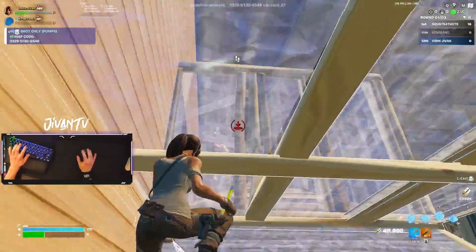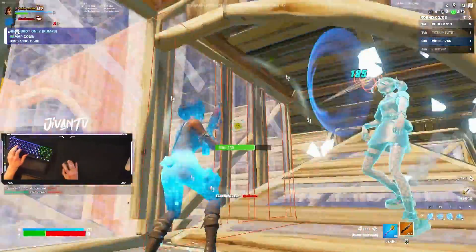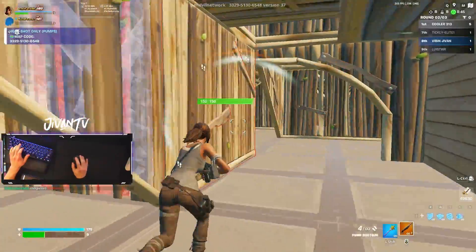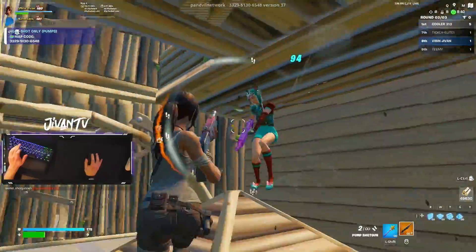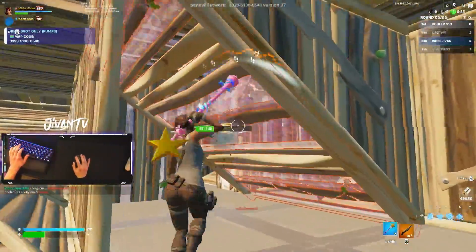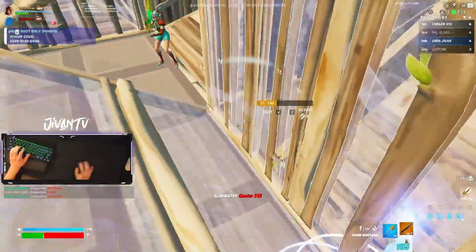Another map that is really good practice for getting better movement is the 200 pump map. In this map, you can only kill people if you hit a perfect 200 pump. This is mostly an aim training map, but you can also practice building around and stuff. The main reason I say this is good practice for movement is because you're usually going to just be in a 50-50 — meaning you're in the opponent's box and whoever hits a max pump first wins. What you should practice in this map is bobbing and weaving after every single shot, making yourself hard to hit. Practice that 50-50 movement.